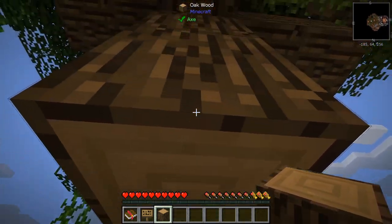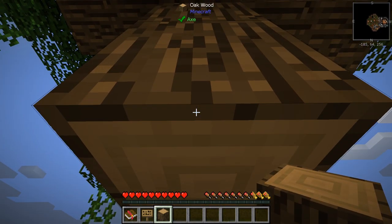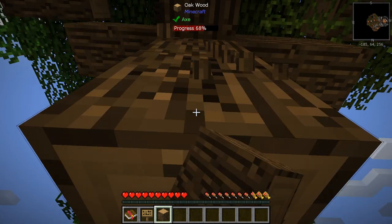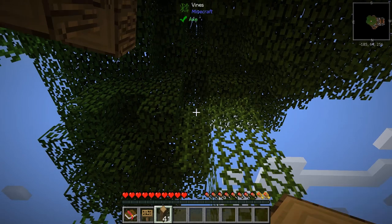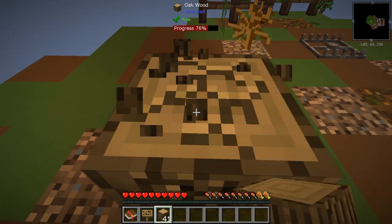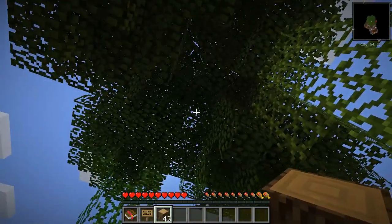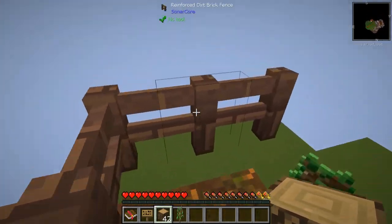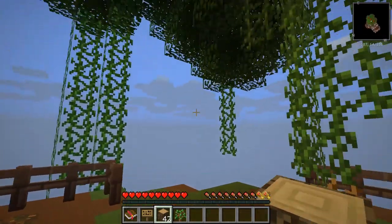What you can do is hold down the tilde key — the button right next to number one — and hold it down while you mine. In essence, it just takes out the whole entire tree. This does not have fast leaf despawning, but that's okay.